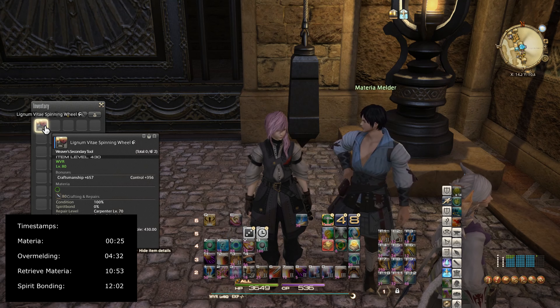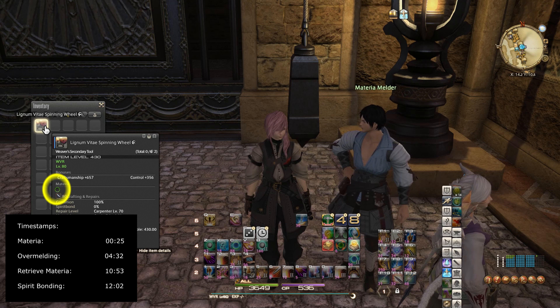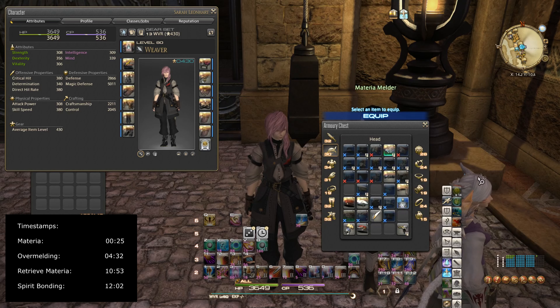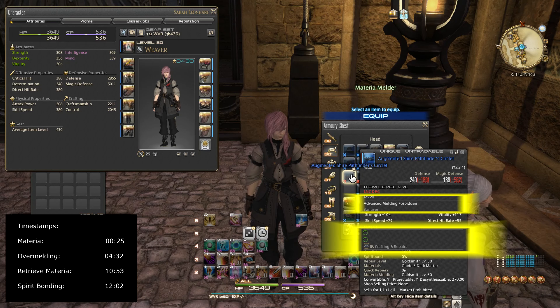If you take a look at an item, under the materia section there's one green circle. What that means is a materia can be melded into this slot without any penalty. Now, some gear has a maximum amount of materia that it can ever hold. For example, this augmented Shires Pathfinder circlet has advanced melding forbidden, meaning it currently has two materia slots and it cannot take more than two.